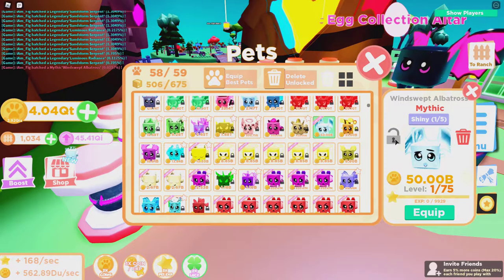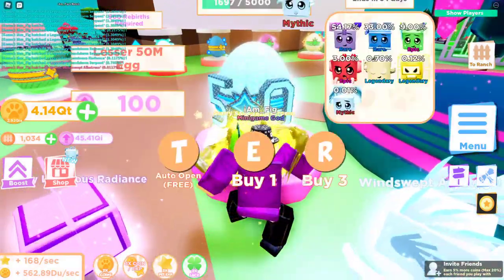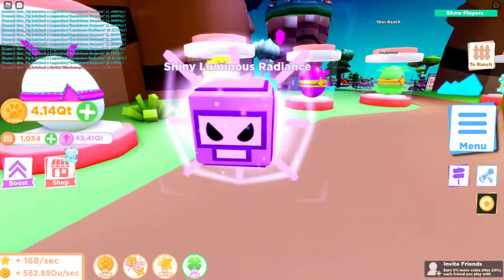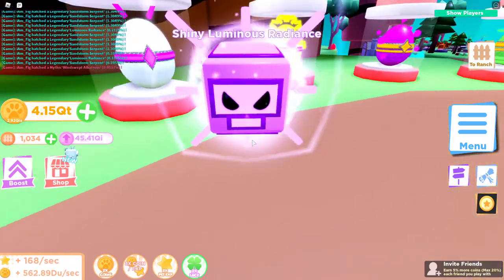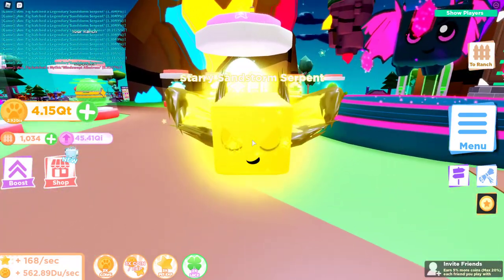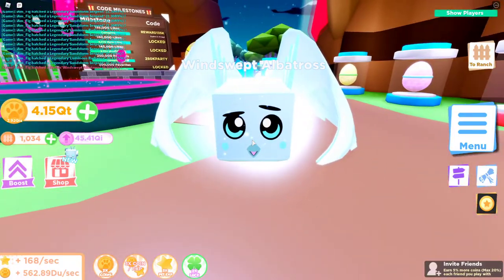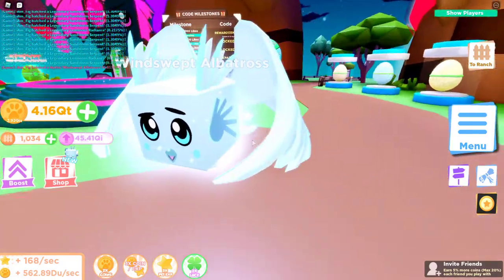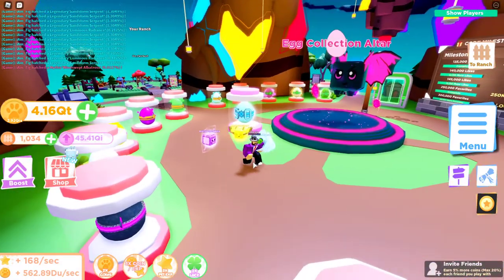I just equipped the last two legendaries and the one mythic. Here they go — the Shiny Luminous Radiance looks awesome with that glow effect around it, the Starry Sandstorm Serpent looks pretty cool, and there it is — the Windswept Albatross. Looks pretty okay, not too bad — I like it. It's a nice limited time mythic.